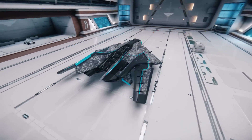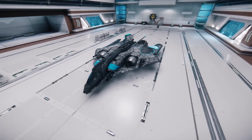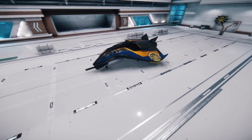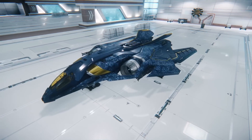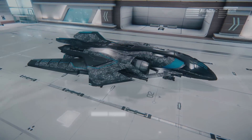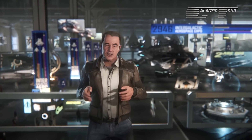Scenario 1: you have a ship with LTI but want to change the ship. This is common with what are called LTI tokens — cheap ships with LTI that you can cross-chassis into something else. The P72 Archimedes is around $35, and the 85x is $50. These are relatively cheap ships with LTI. If you want to transfer to a Freelancer, you'd use a CCU to retain that LTI. The CCU is the better path here.